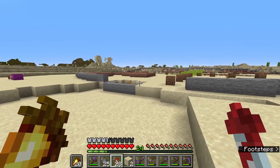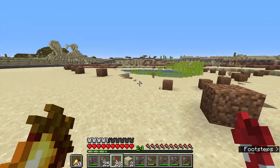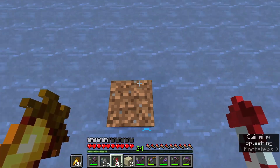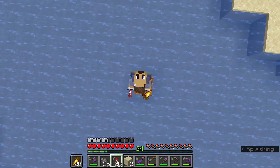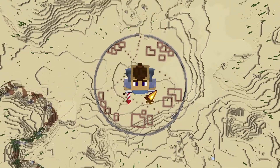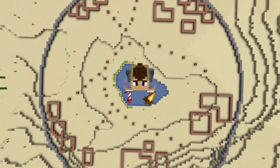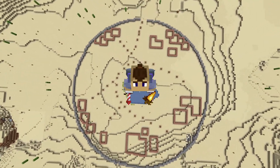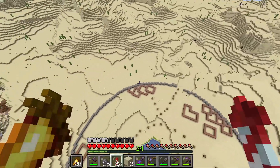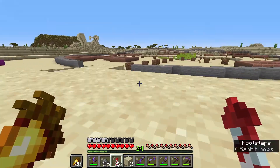Now I have everything laid out for how I want this build to go. All of the dirt blocks represent where I want the paths to go, and all the granite represents the buildings I'm going to build up in this area. If we go into third-person mode and take a good flight into the area, it's the easiest way to see everything and where everything is going to be laid out. In the meantime, I've gone into a creative world and thought of what I want to do for the wall design, so we might as well hop into a time-lapse and get this wall up around the village.